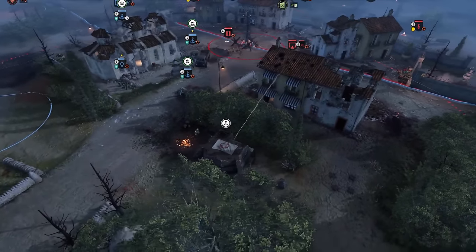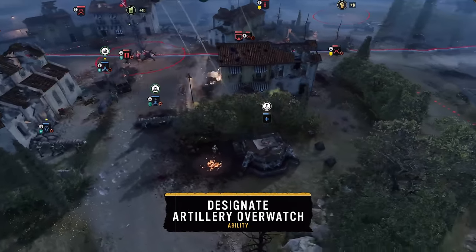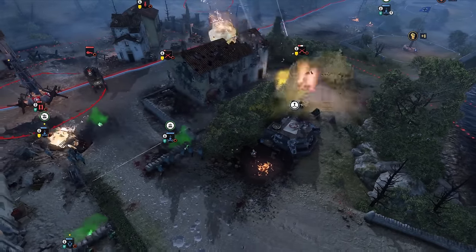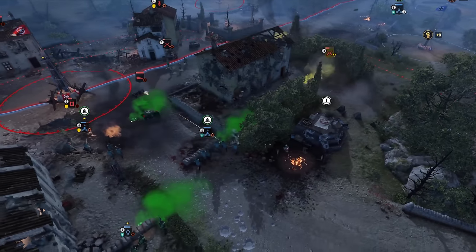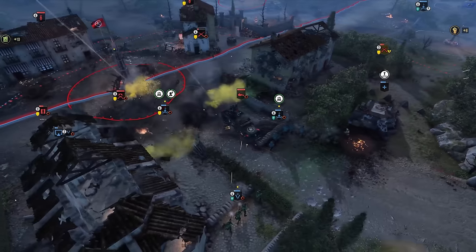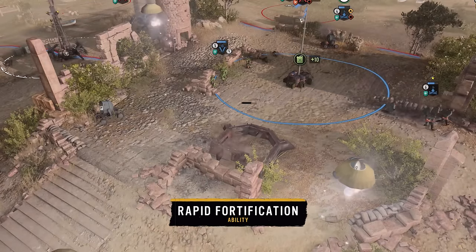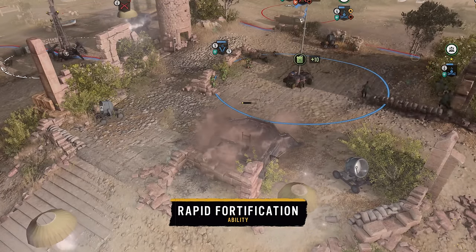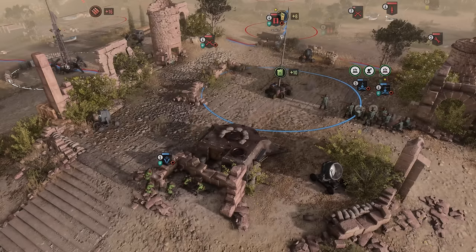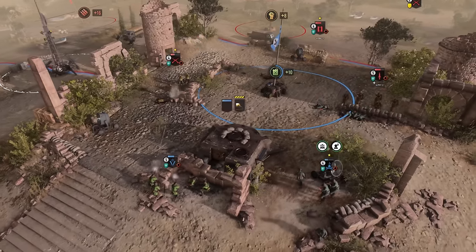Designate a bunker with artillery overwatch, firing artillery at nearby enemies in vision at a moderate cost of munitions. Building bunkers in key positions will be integral to getting effective use out of this ability. Getting more bunkers on the field will give you more freedom with other battle group abilities, like artillery overwatch or designate defensive line, as well as replenish your coastal reserves.